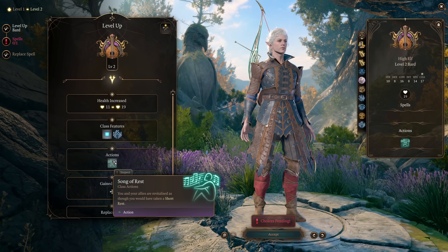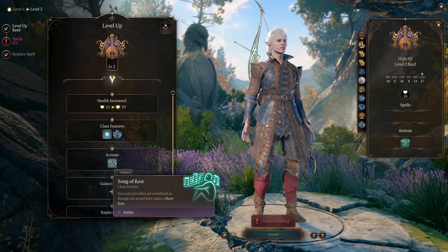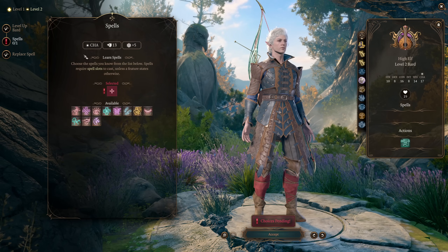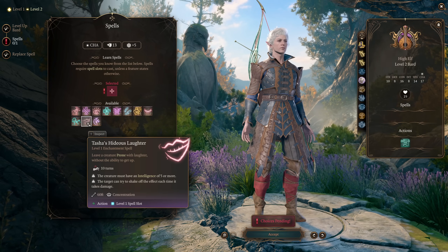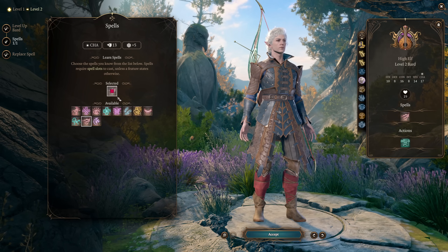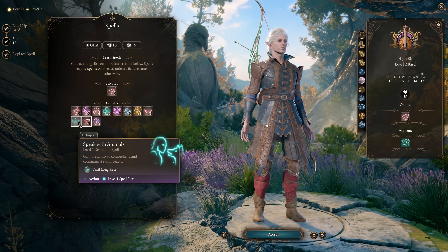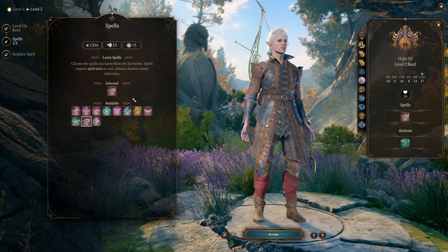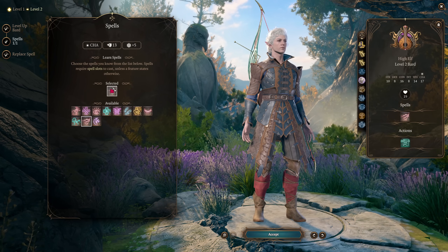Song of Rest is secretly one of the best abilities in the game because it just makes your adventuring days so much smoother — it gives you a great option for healing your party and will be extremely useful later on because we will have so many short rest resources to restore. We also get an additional spell, and the combat option here is probably to take Tasha's Hideous Laughter, not because it's incredibly useful right now, but because it's an enchantment spell, which will be very important later. One of the great things about this build is that it is very flexible and has lots of room for roleplaying options in addition to combat power.